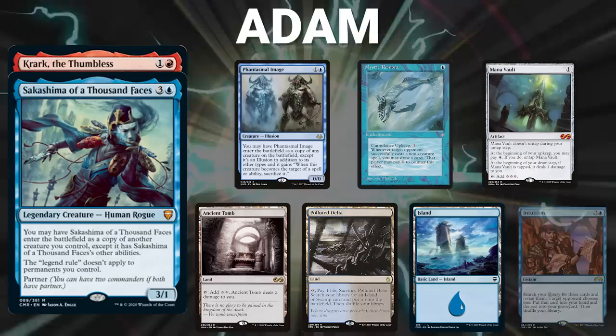In this game, Adam brings back Crark and Sakashima. His opening hand contains a Phantasmal Image, Mystic Remora, Mana Vault, Ancient Tomb, Polluted Delta, an Island, and his London Mulligan is an Intuition.